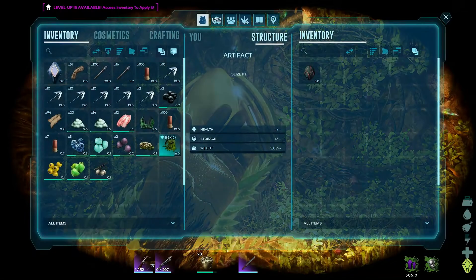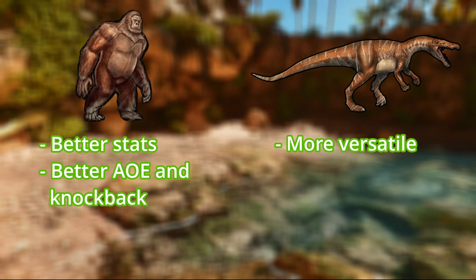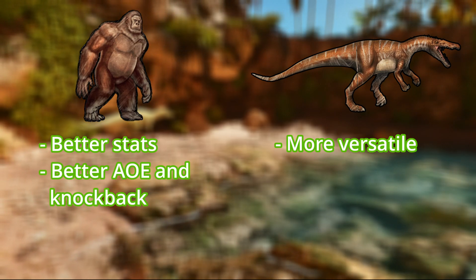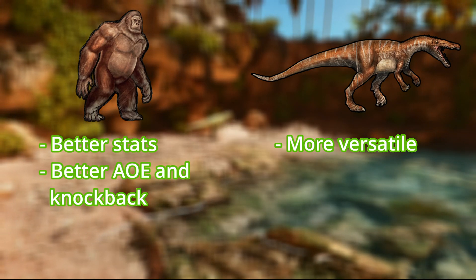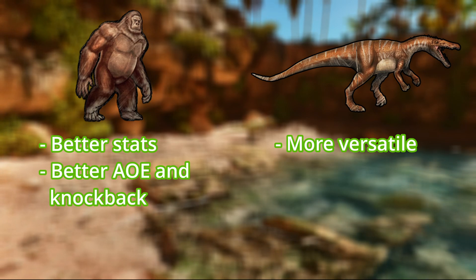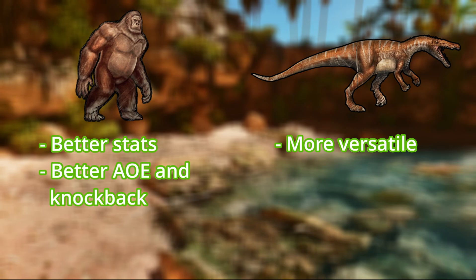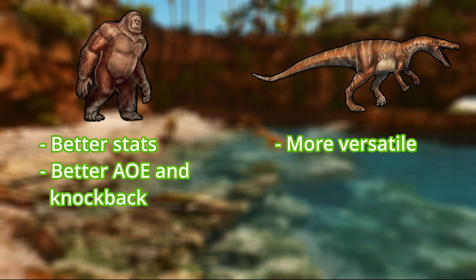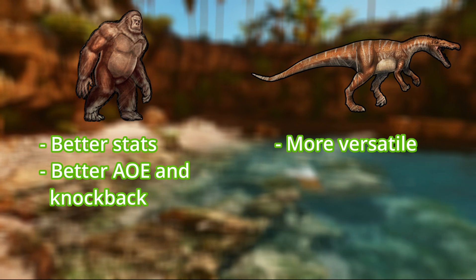Plus you have a pretty clear shot if you want to use ranged weapons off its back. The only disadvantage is that you have to tame one specifically for this cave. The Baryonyx is the best for at least 3 other caves and it's usable in almost all the caves on the island. So if you already have one, you might as well use that. But if you already tamed a gorilla, or if you totally love the gorilla, it's a totally viable cave mount and the current best for the swamp cave.